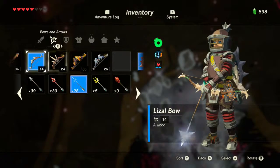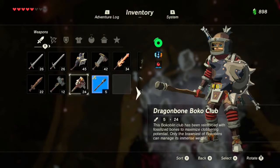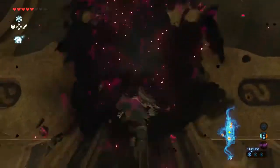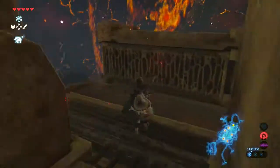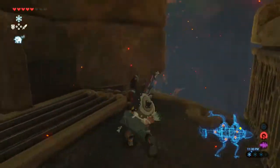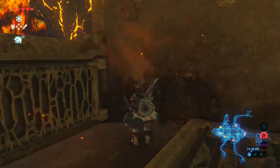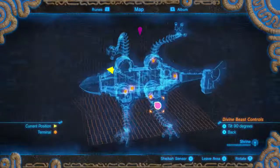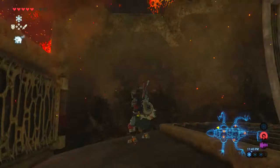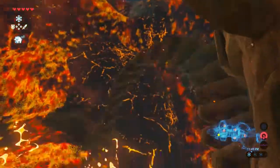Switch to the regular bow again. Is this not... okay. This is watering. It's really hot out here. Alright, there is nothing over here. Am I going to fall in the lava? Let's see what falls in the lava. Wow. Moon around the lava.